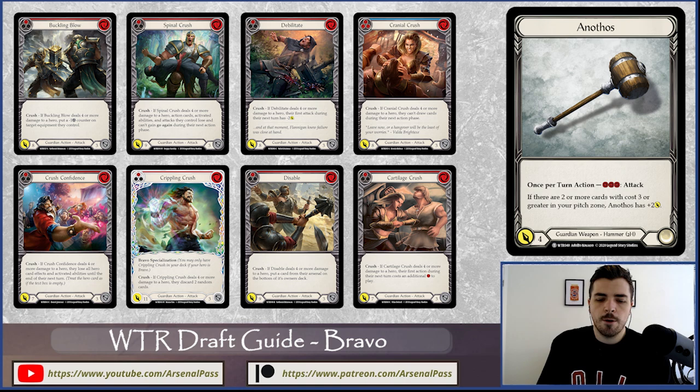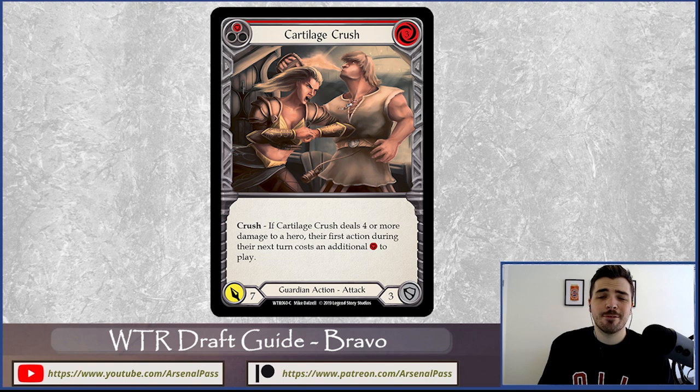Bravo's weapon Anathos has access to the keyword Crush, and in guardian in Welcome to Wraith it's really important. It presents an on-hit effect alongside that efficient damage. Take Cartilage Crush — a three-for-seven at red — that presents seven damage but also an on-hit effect causing the first action your opponent plays next turn to cost one extra resource. That's a real big upside and structures how we look at building archetypes around Bravo.